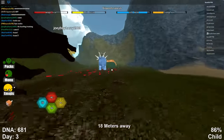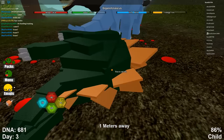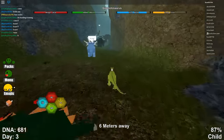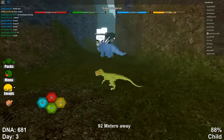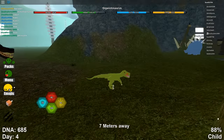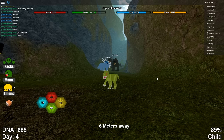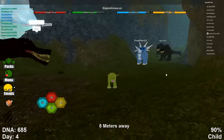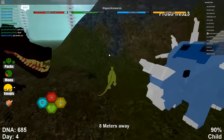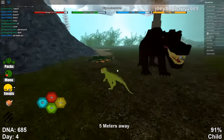That guy finished him off. It's Joey! We're going to kill this guy and finish him off because I need food now. We're just eating him. We've killed quite a few people and we are nearly a Juvenile. When you get to Juvenile or young adult you automatically get 80 DNA, which is really helpful - there's an actual use to growing up.